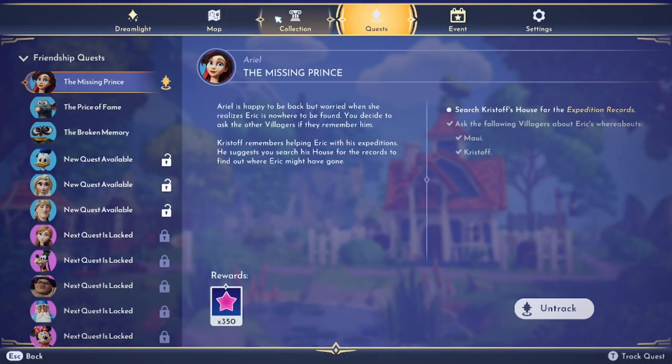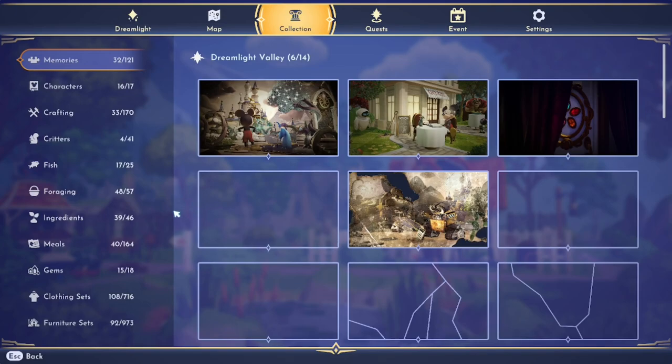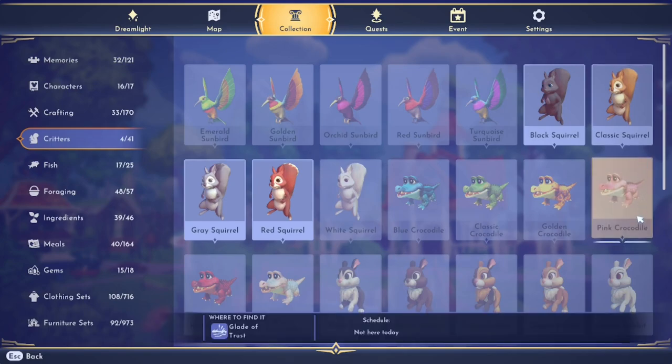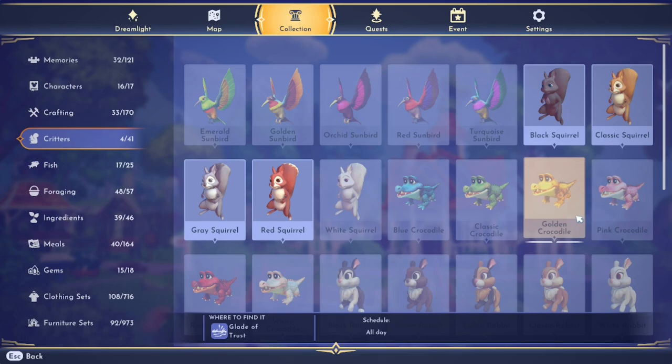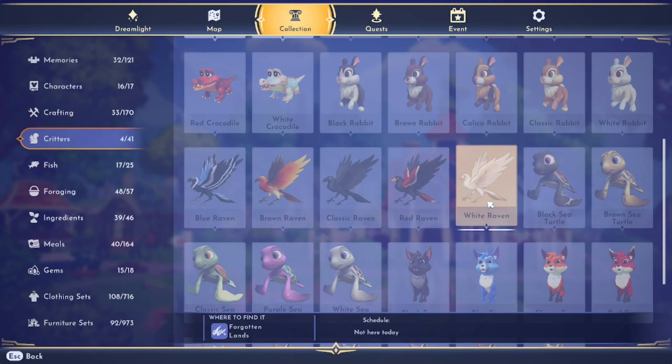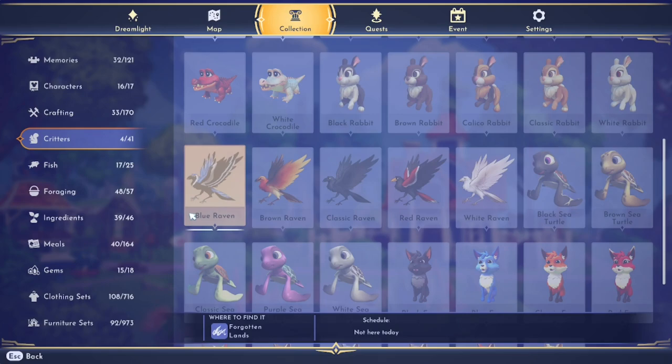If you want to see all the available companions, go to the collection area of your book and navigate to the critters — they will all be displayed there. This book is so useful when trying to figure out which one you want to feed on a particular day, because it will tell you not only where to find them, but if they're actually present there and what time they'll be there. Note that the ravens are not yet unlocked, but we know that when they are, they will be in the Forgotten Lands.